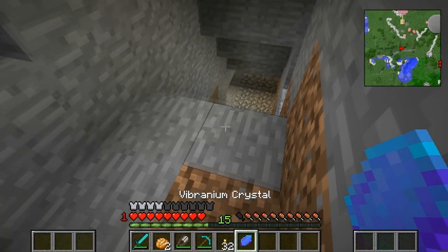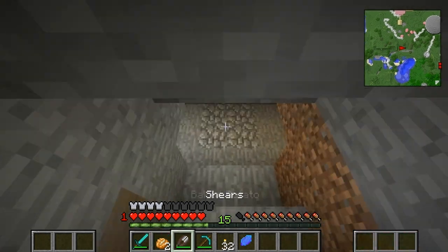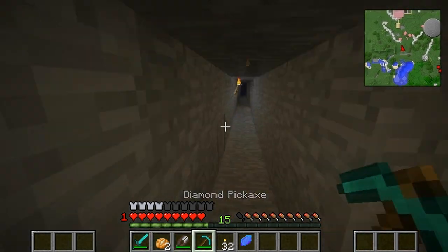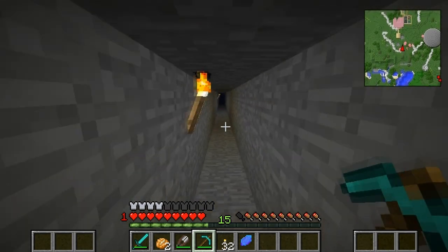So yeah, there was this weird ore and it was by lava. I tried to mine it with an iron pickaxe and it just didn't work. So we're going to try it with a diamond pickaxe and see if that works instead. And there's also this thing as well, which looks like eyeballs. Let's go and see what this is. We've got it - what is it? Oh, it's some weird kind of crystal. Wow, cool. There's lots of cool crystals in this mod pack, which is really exciting.